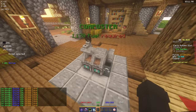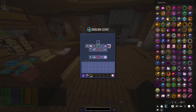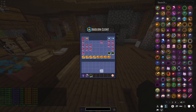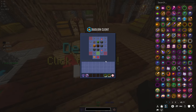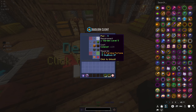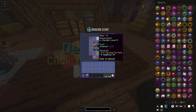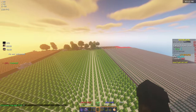We have enough for our next plot, so I'm gonna go ahead and buy... I want to put down another mushroom farm, so maybe this one so it's next to each other. I'm gonna go ahead and buy plot nine. There we go.